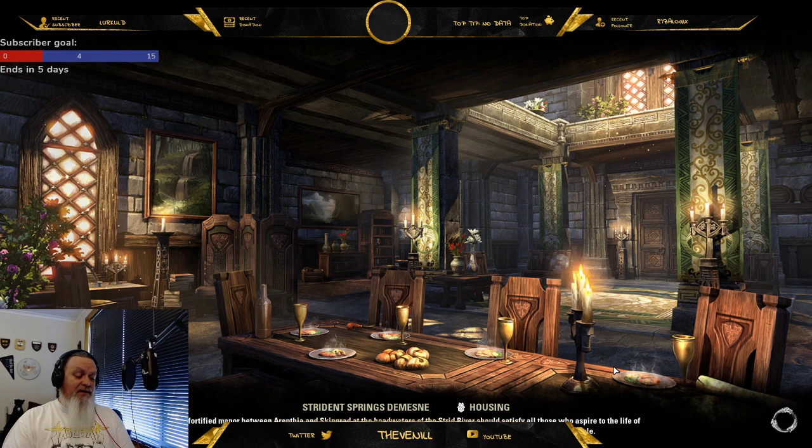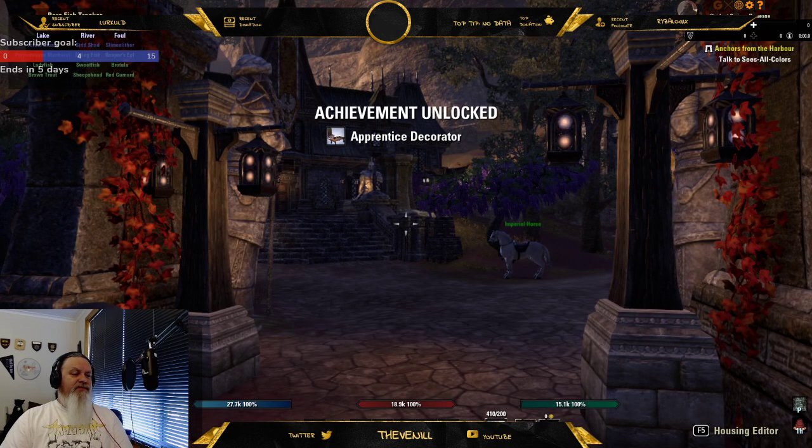I can really see the beast it can become. The first thing I bought with event tickets was the cake - the 2020 jubilee cake housing item. This is my humble abode.